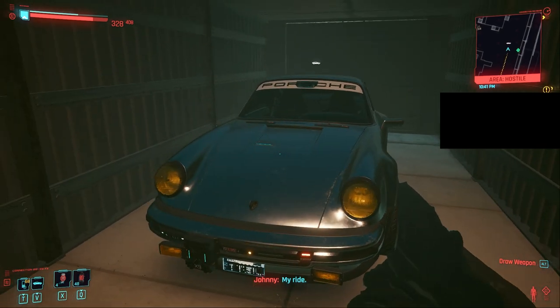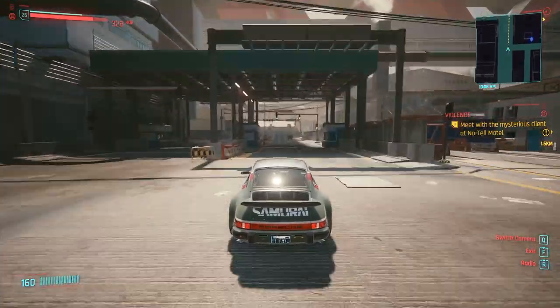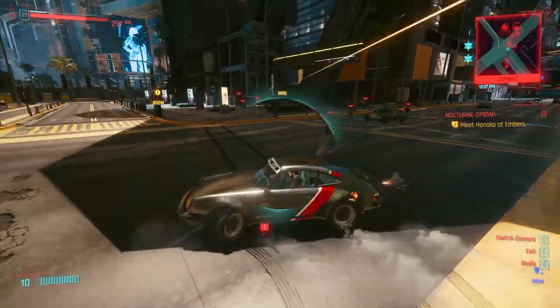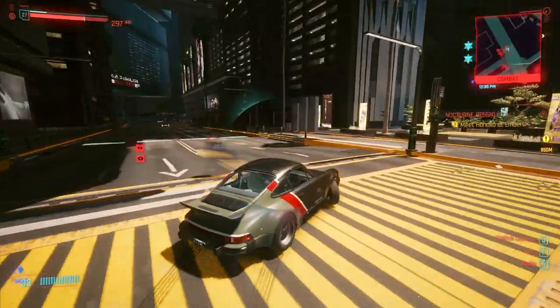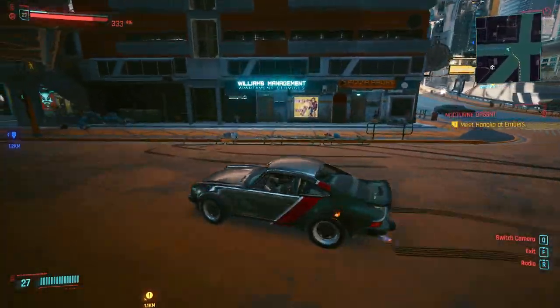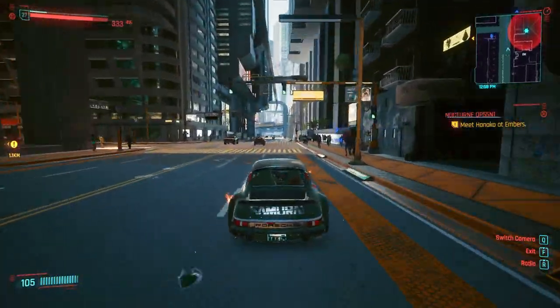In the mission, Johnny will let you drive the Porsche and sit in the passenger seat with you for the rest of the mission. The car maxes out at 160, while the fastest car in the game is 199, so it's not the absolute fastest but still really quick. The handling is pretty damn good, though you'll need to learn to drift or use the handbrake for tight corners. A really cool thing this car can do is burnouts — not a lot of cars in the game can do that, but you can do circle work with the Porsche.